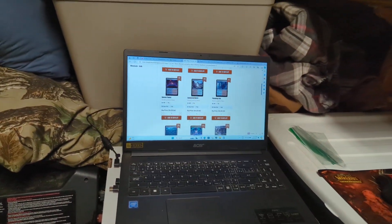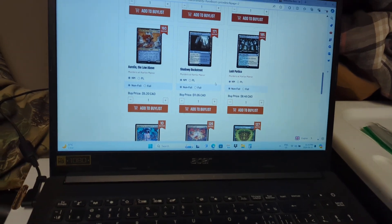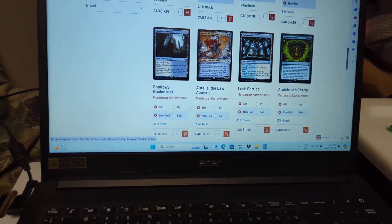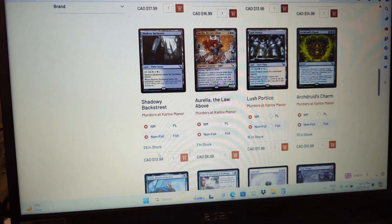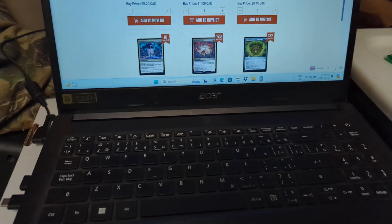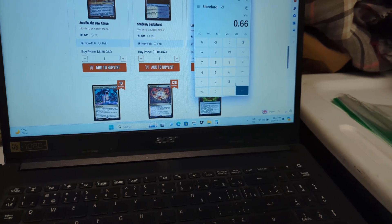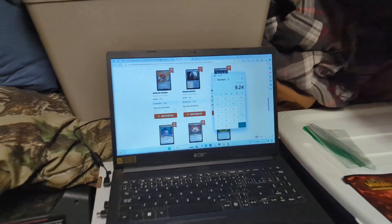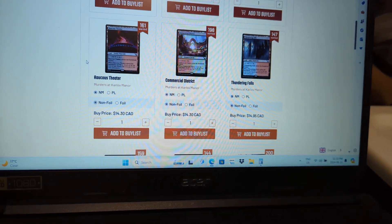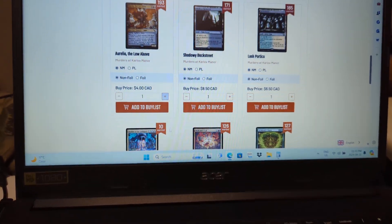We might try to get trade value and cash or something. These cards are offered at $11 and $8.45. Shadowy Backstreet is like $14 according to them and they're giving $11 for it. That's actually a pretty good deal if you don't factor in shipping. 14 times 66% would be something like $9.24. If you go to cash, $14 to $50 ones turn into like $12 at $11.50, or $8.50 or $6.50.